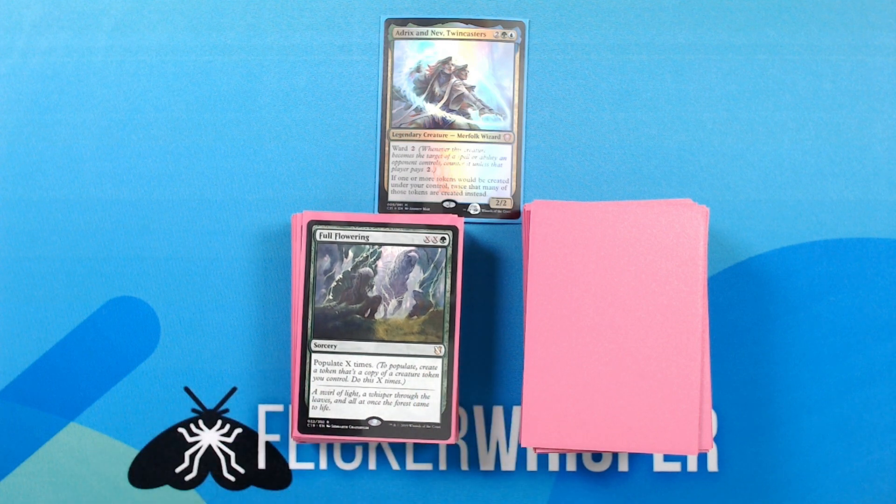Full Flowering — X, X, green for a sorcery: populate X times. Good synergy here to flood the board with even more tokens.